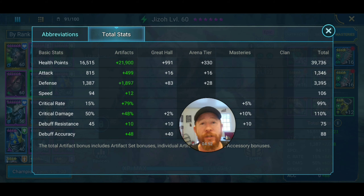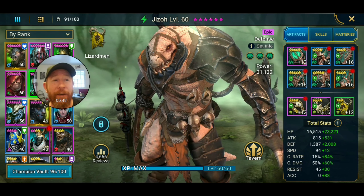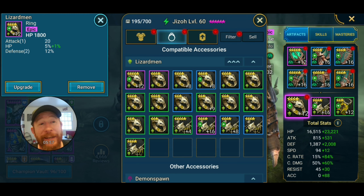His overall stats: HP is 40,000, so he gets roughly 4,000 HP per turn from immortal. His attack is negligible. His defense is 3,394 — about 3,400. He was doing about one to two million damage on nightmare clan boss just from straight pure damage, and he had that shield and counter-attack keeping teammates alive. His speed is only 106, which is slow. His crit rate is 99%, crit damage is 110%. His accuracy is 88, so that provoke doesn't land all the time. Gear: crit rate gloves, defense chest, defense boots, HP/crit damage necklace, defense and HP ring.